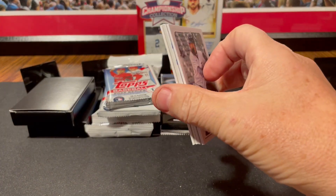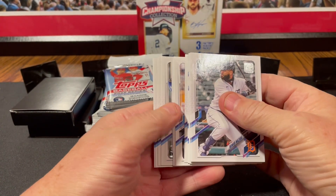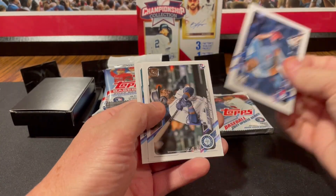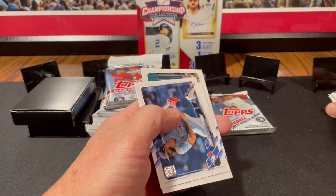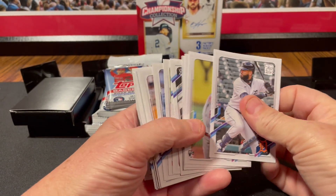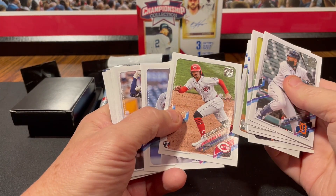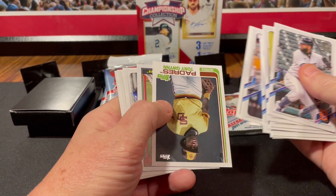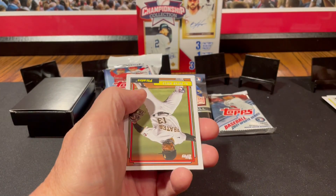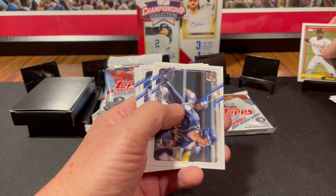We're going to mostly skip over the base to keep this shorter for you guys. You can see in the statistics how people drop off of these videos real quickly when I go through all the base. So, not one insert in here... There we go. Tony Gwynn throwback insert and Cabrian Hayes rookie card, 92 throwback.